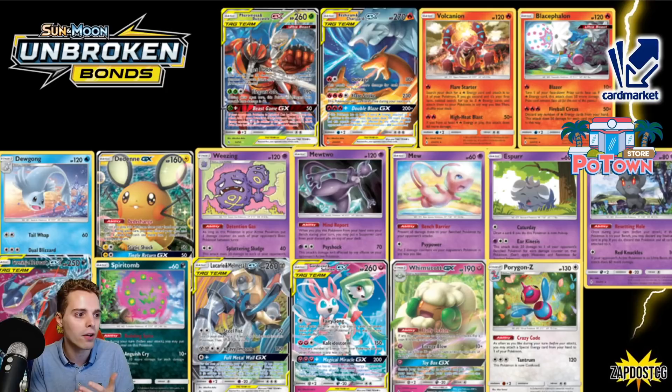Mew's Bench Barrier opens the door for Rapid Strike Urshifu to just go crazy because there's no more Bench Barrier. Mewtwo with Scoop Up Net was busted — you could get back supporters from the discard pile on top of the deck. You could get them out with Oranguru, draw them out with Cinccino, or Stellar Wish — but Stellar Wish is gone. There were a lot of great combos with Mewtwo going around.